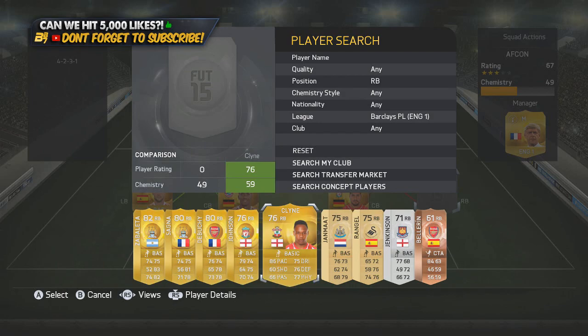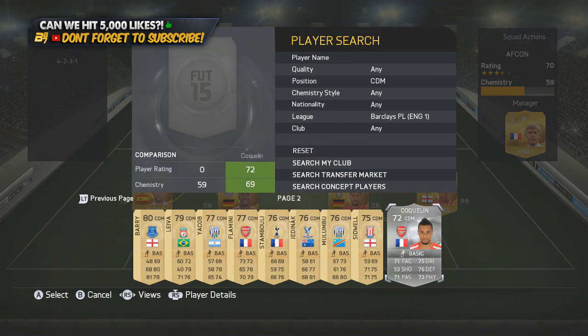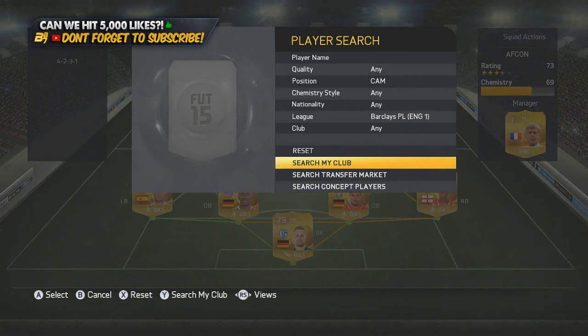In the right back position we go with Klein from Southampton, upgraded from a silver to a gold, also 76-rated. Then in the CDM position we go with a silver to get the chemistry — it is Cochlan. There is another version of him, I think in a different position, but I know it is a lower-rated one than this.